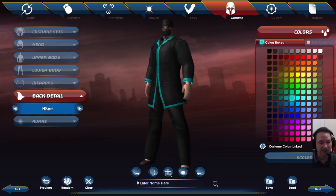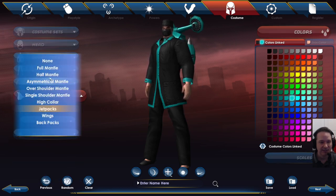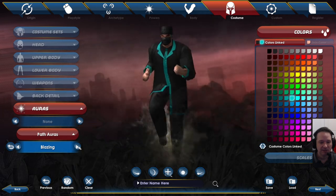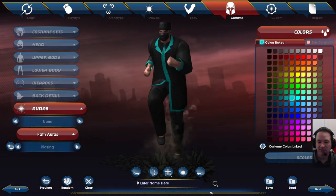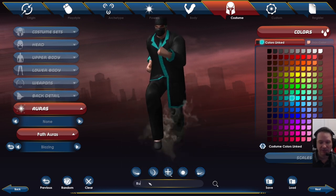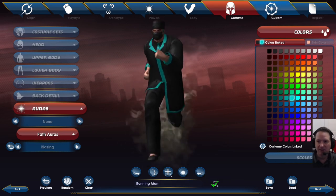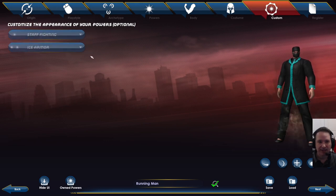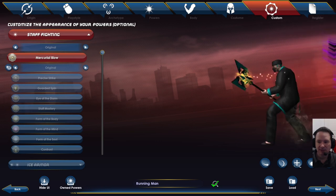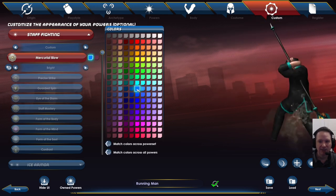Don't forget, if you'd like a cape, you can put a cape on your character. You can put a mantle on there, a jet pack — all kinds of stuff. Your character can even have an aura that runs around with it turned on, like a blazing aura. You can also customize how your powers are colored. This isn't going to work so great on a melee character, but with a lot of ranged powers you can give them different color effects, so definitely play around with that.